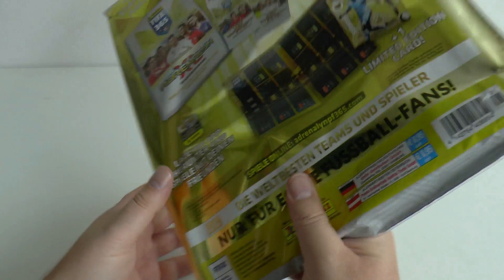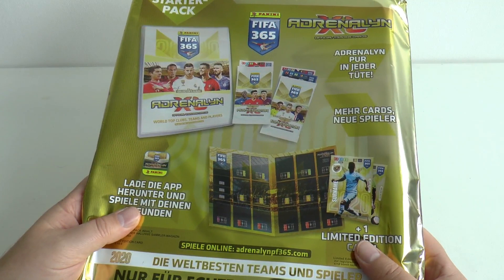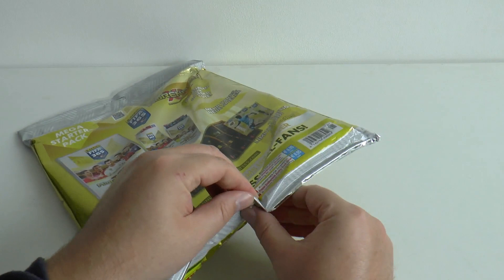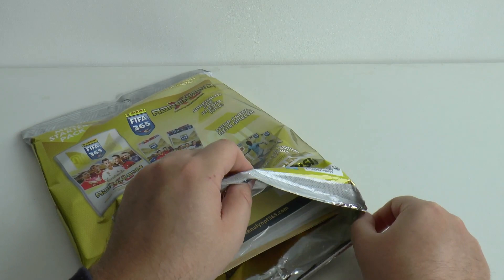Let's have a look on the back — yeah, there we are, showing us the packs and game board on there. This looks like it's on sale in Germany and Austria as well, which is very cool. So without further ado, it's a nice easy starter pack cover to open.